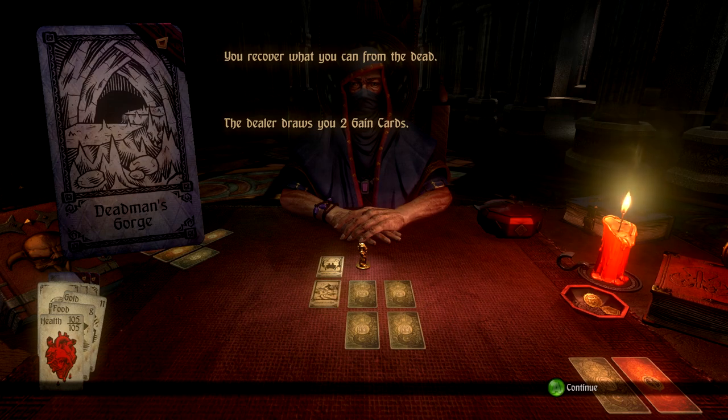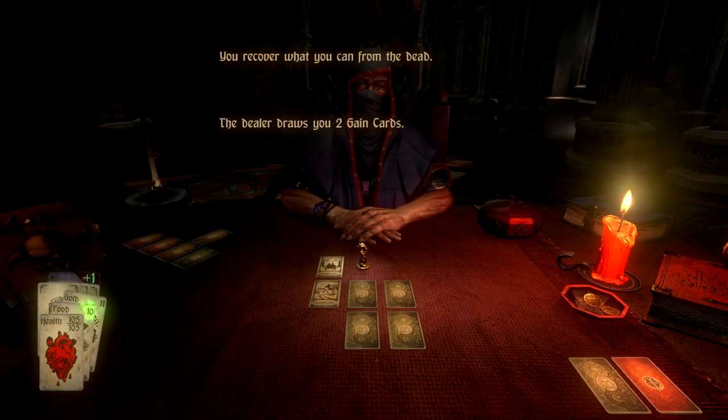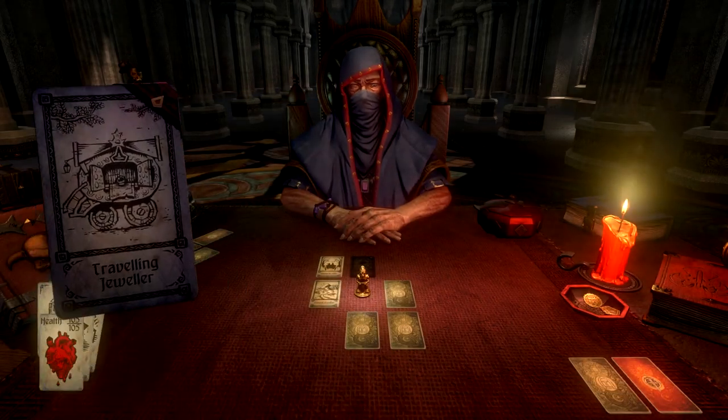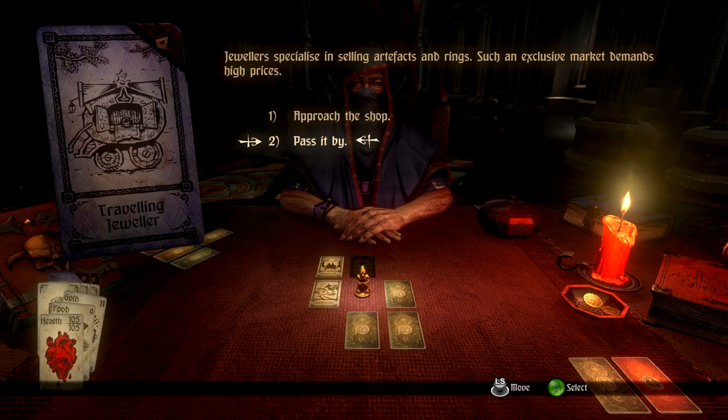More difficulty will change all the cards as well though. A food item — a little food, not a great change but enough to switch the odds a little. Traveling Jeweler — buy some more food if we can. Nah.